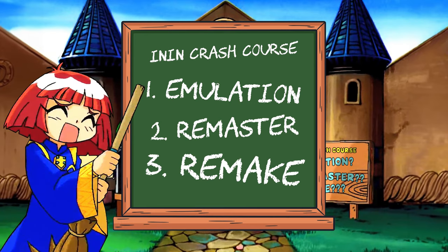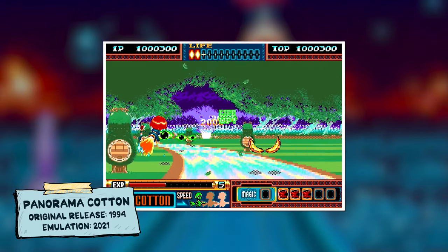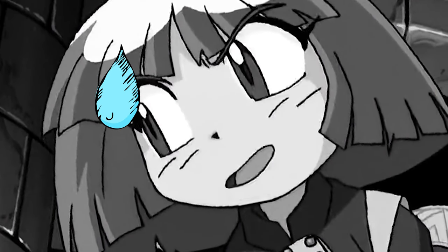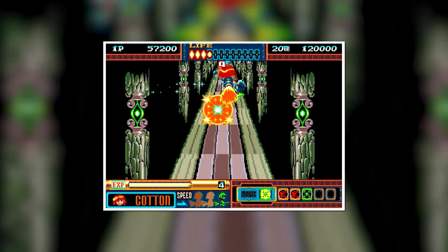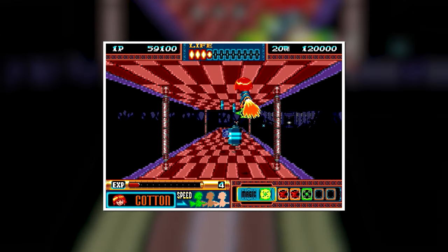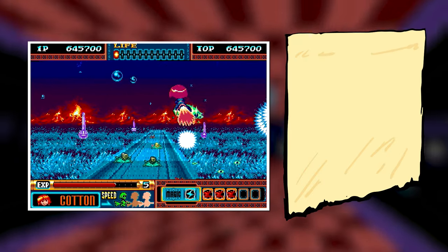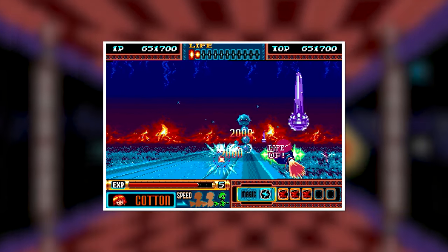Let's start with emulation. The 2021 release of Panorama Cotton is the perfect example of an emulation, which involves replicating the hardware and software functionalities of a legacy gaming system on contemporary modern devices. In simpler terms, emulating involves replicating an old video game onto a modern device — it's like tricking your computer or PS5 into thinking it's an old game system so you can play your favorite classic games just like they were in the past. No gameplay changes, no enhancements, nearly everything remains untouched.